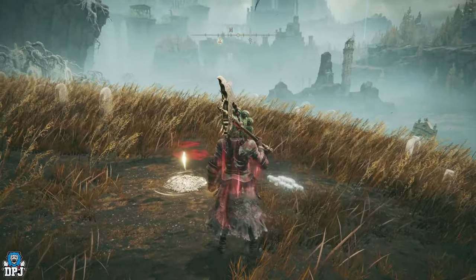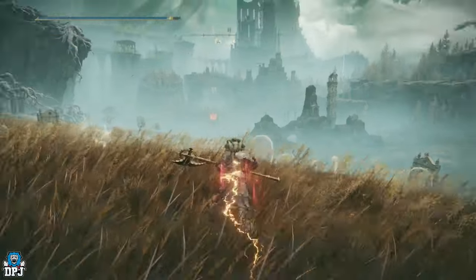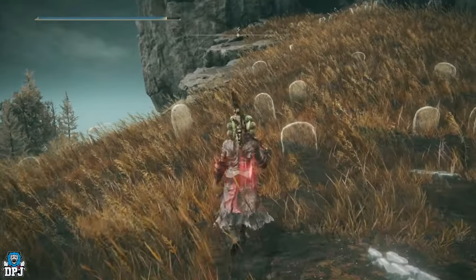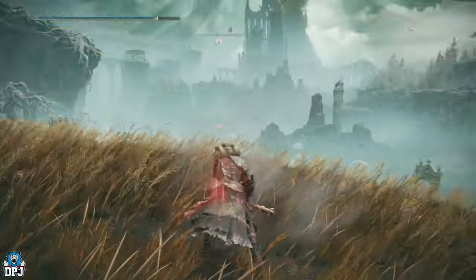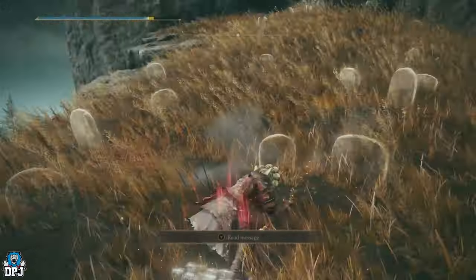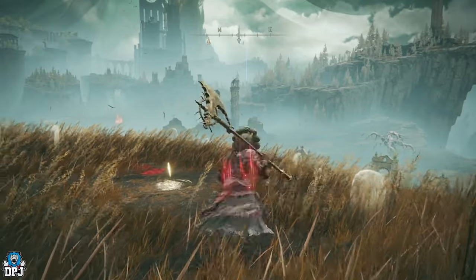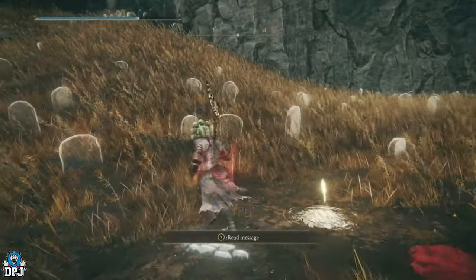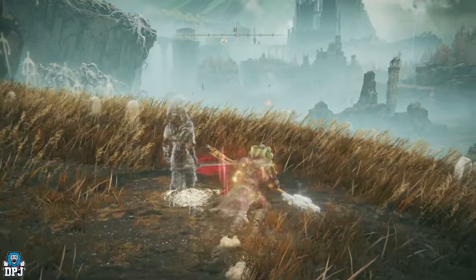So the main weapon you get for defeating the boss in these catacombs is called the Death Knight's Long Shaft Axe. Not only does it allow you to blink forward with some electricity, but you can also follow this up with a heavy attack and bring that lightning down. It's a lot like the other death knight weapons - I think there are three death knight bosses in this game from catacombs, this is the third one I've seen. This catacombs is definitely the best one.